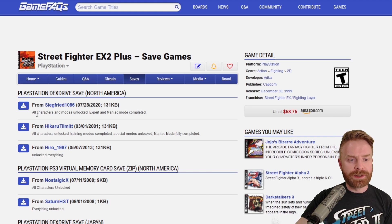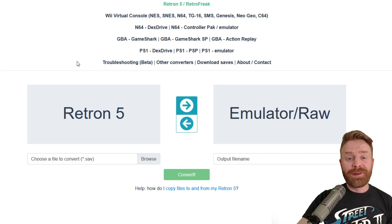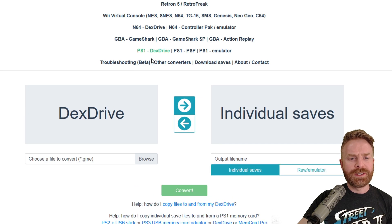I have three different options. One is All Characters and Modes Unlocked, Expert and Maniac Mode Completed. The second one is All Characters Unlocked, Training Modes Completed, Special Modes Unlocked, Maniac Mode Fully Completed. And the third one says Unlock Everything. So let's just take the middle one. I've got the save file downloaded, and I'm back on savefileconverter.com and I'm going to click on PS1 DexDrive because that's the file we're converting.